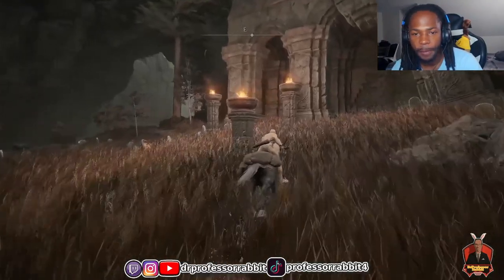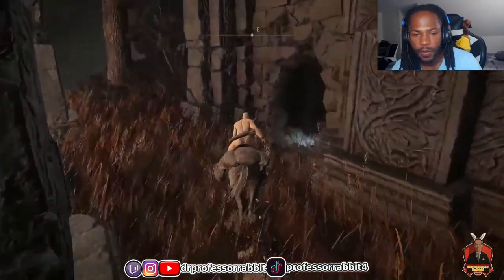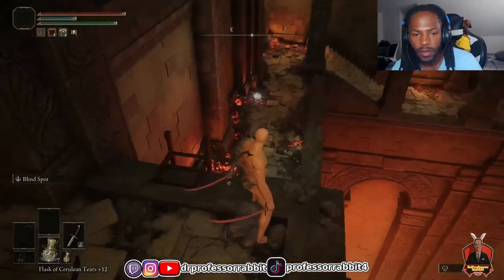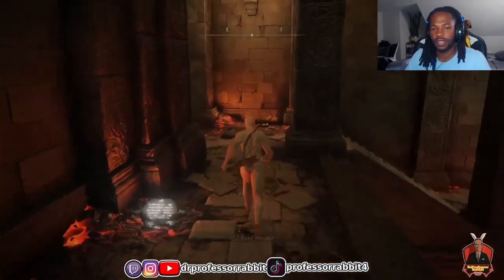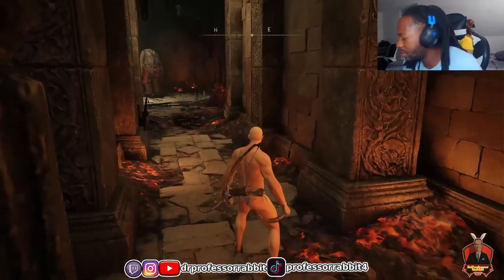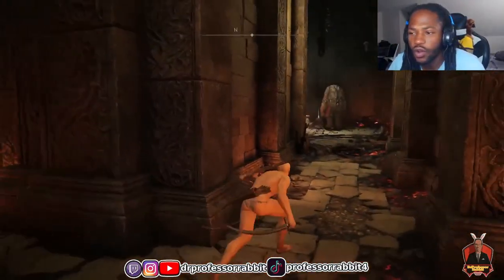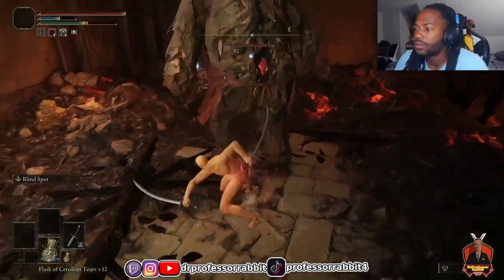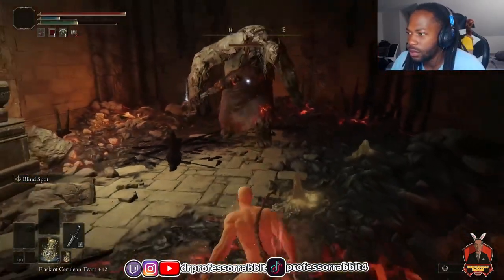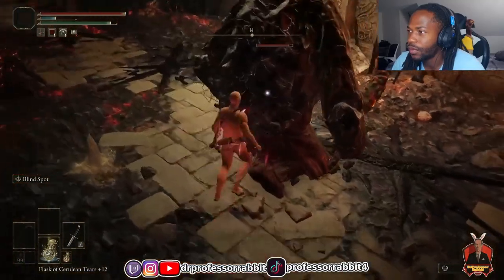I decided to stop messing around and go to the place I knew I should have gone from the start — the Ruined Forge Lava Intake. Smithing stones would be the key to any type of success, and this area had a bunch of them. As a matter of principle I wanted to prove I could kill at least one enemy there. I went with the Backhand Blades since their Blind Spot weapon skill allowed me to get behind enemies.